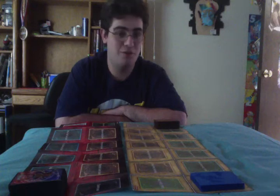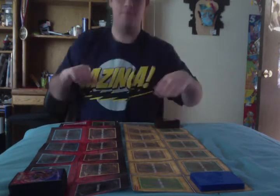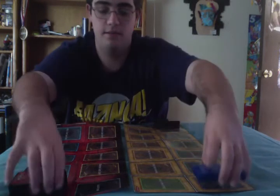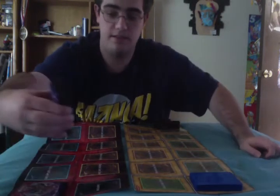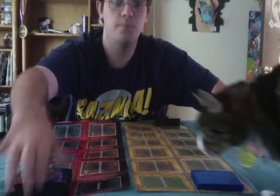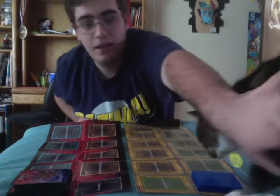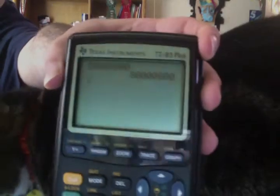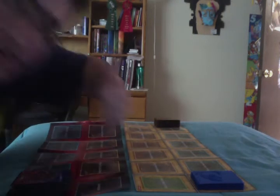Hey YouTube friends, this is Metagross Freak, welcome back to the Dojo of Awesome. As you can see, it's time for another duel. Today we have set up the Synchro deck and, as last time, the Rock deck. Shadow apparently wants to play too. Just like last time, we're starting it off with 8,000 life points each — cats out of the way — and let's get this started.